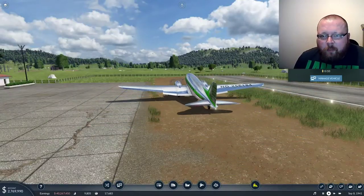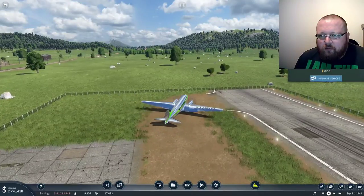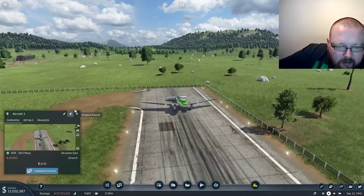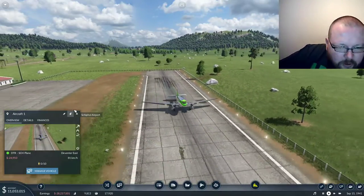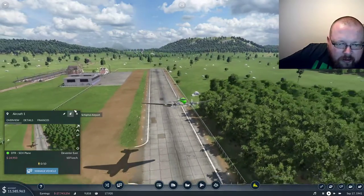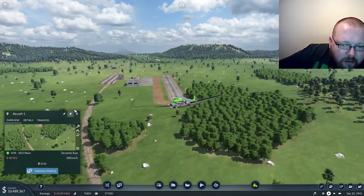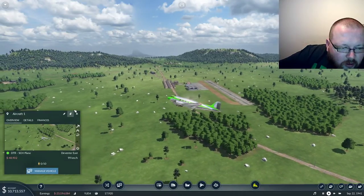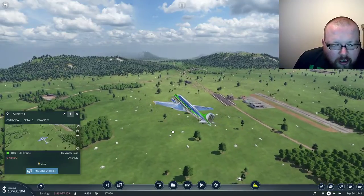We're going to fly along on the maiden journey of the Dakota. This is where the game just gets perfect in my opinion — it is such a wonderful experience. Building a plane, an airport, and putting all the linking together, and then getting this as a reward. Off it goes. It's following a reasonably natural, realistic path. It's doing almost 100 kilometers an hour coming out of the turn, and it'll speed up to 330 kilometers an hour — that's its top speed — going straight through this beautiful country that we call the Netherlands.